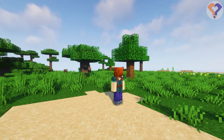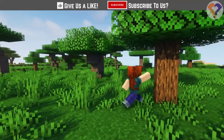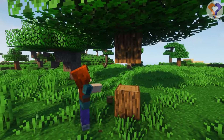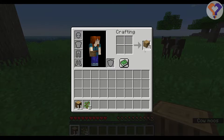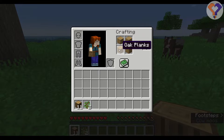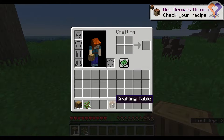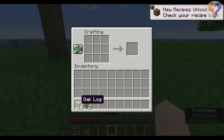So the first thing: once you've logged in and created your wonderful world, punch a tree. You want to punch about 10 logs. I've got 12, and what I'm then going to do is open up my crafting menu and craft some planks. What I craft with those planks is a crafting table, and what that does is give me a bigger crafting area.